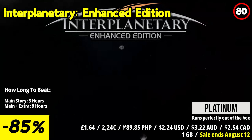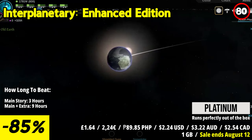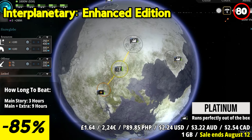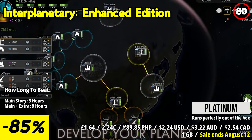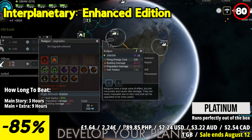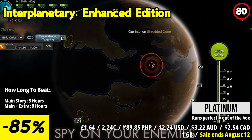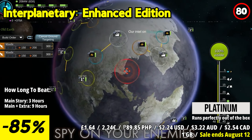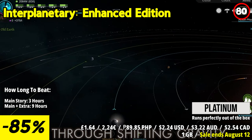Interplanetary Enhanced Edition is a turn-based strategic artillery game where players engage in interplanetary warfare, leveraging the unpredictable gravitational fields of the solar system to their advantage. As you develop your home planet's infrastructure and armaments, you'll engage in a high-stakes arms race, deploying powerful railgun batteries, precision lasers, and missiles to outmaneuver and outgun your rivals.